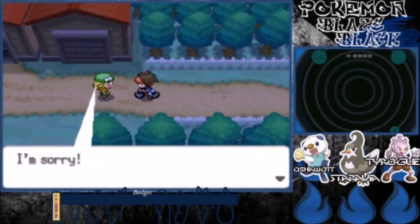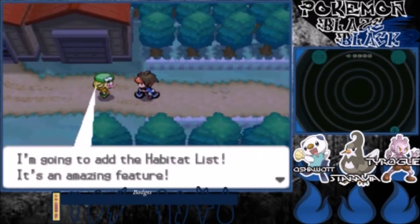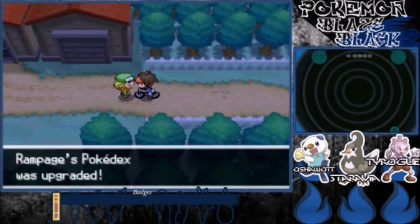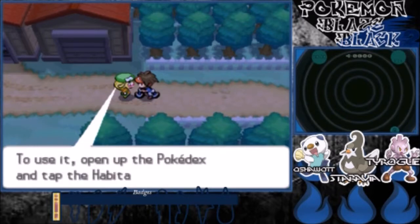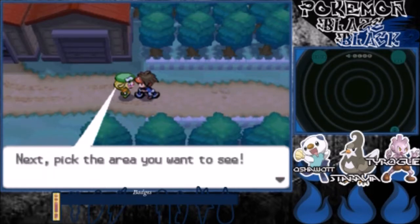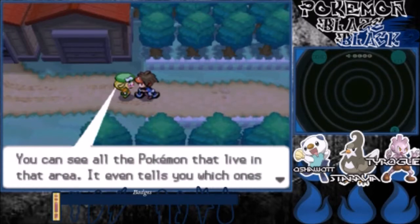Oh, hello Bianca. I forgot to upgrade the Pokedex that I gave you. I'm going to add the habitat list — it's an amazing feature. I'm just going to borrow your Pokedex for a second. With the habitat list you can check which Pokemon are in the area. It's a mode in the Pokedex. To use it, open the Pokedex and tap the habitat list button on the lower left of the touch screen. Next, pick the area you want to see. You can see all the Pokemon that live in that area. It even tells you which ones you've already caught.